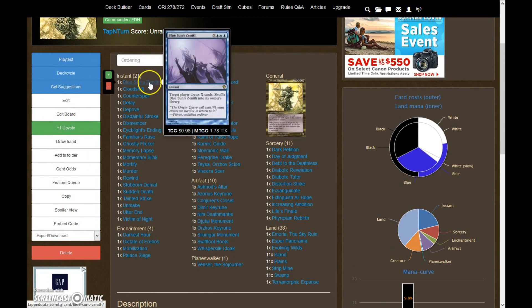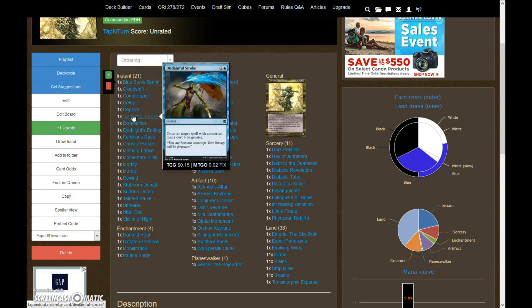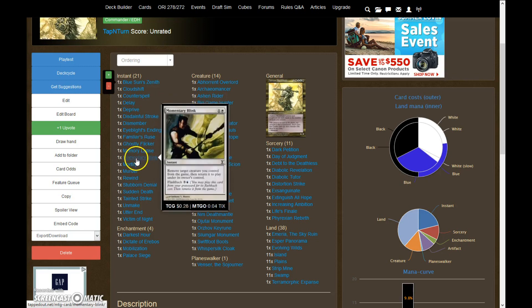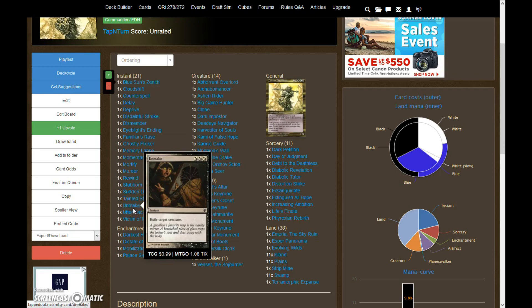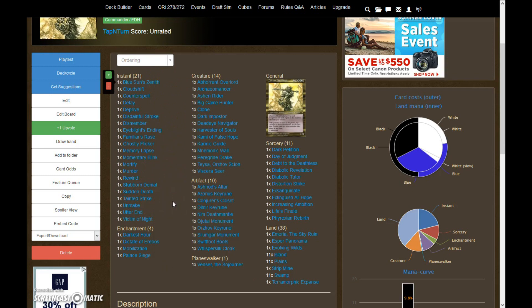For Instants, we're going with Blue Sun's Zenith, Cloud Shift, Counterspell, Delay, Deprive, Disdainful Stroke, Dismember, Eyeblight's Ending, Familiar's Ruse, Ghostly Flicker, Memory Lapse, Momentary Blink, Mortify, Murder, Rewind, Stubborn Denial, Sudden Death, Tainted Strike, Unmake, Utter End, and Victim of Night. We basically went with this category being a lot of counterspells and removal and some blink spells, mostly to just pave the way for our few creatures and to really let Dakkon go in for some good damage.